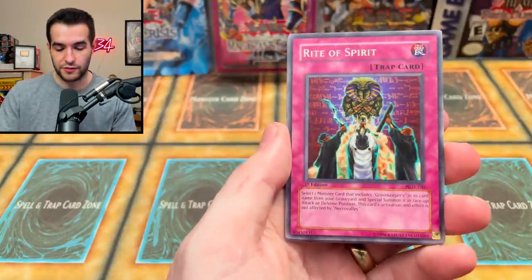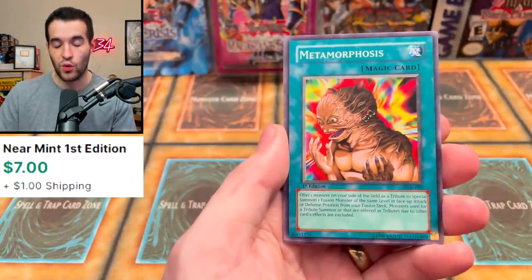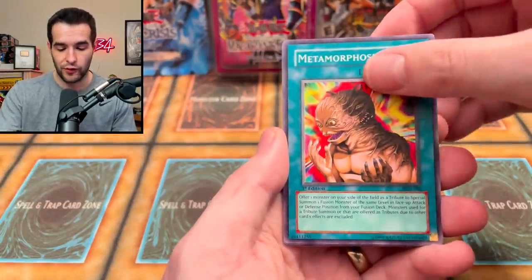Right of the Spirit. And a Metamorphosis — the best common in the set. It was over 10 bucks last I checked, been up to 15 at some points. Really good in Goat Format.